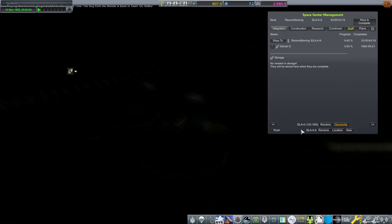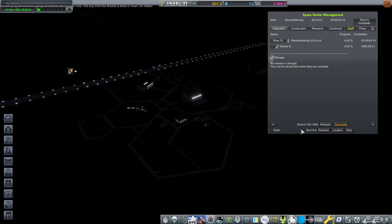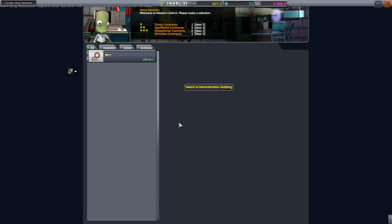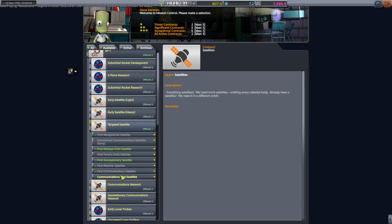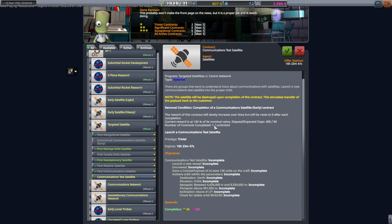We could send up a different smaller - not a cubesat but a commsat - and prepare that on ELA-2. I feel like maybe we could do this communication test satellite again with a better dish.